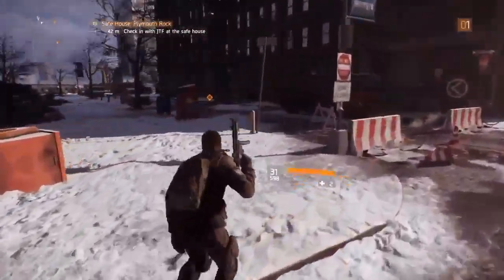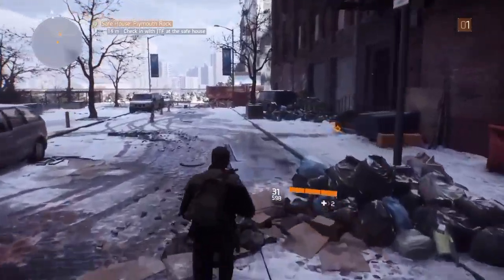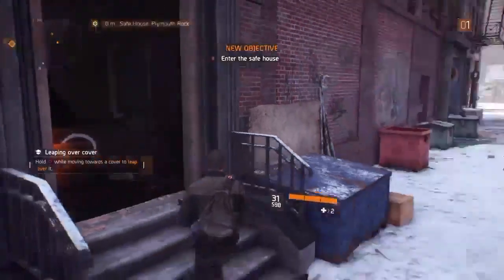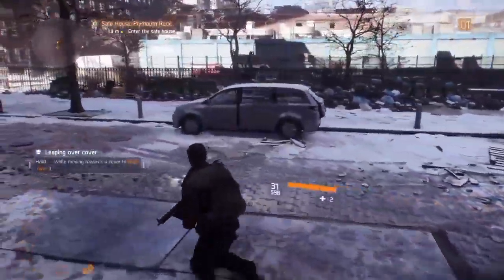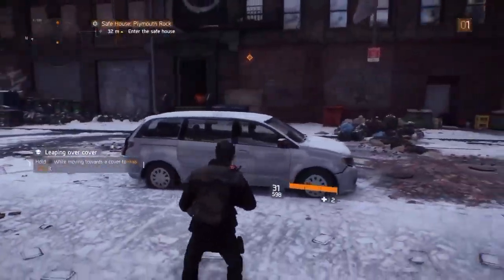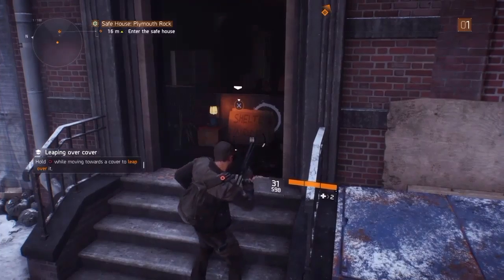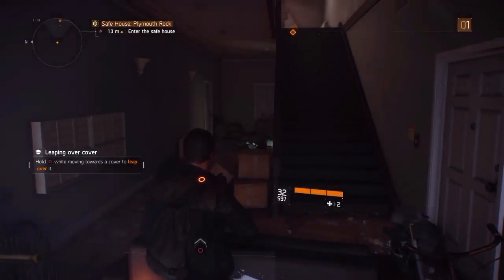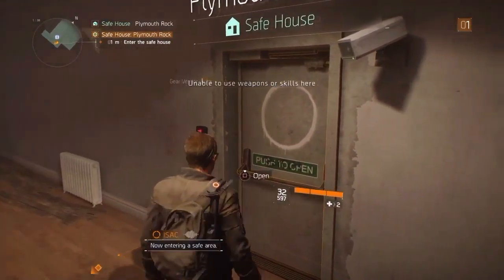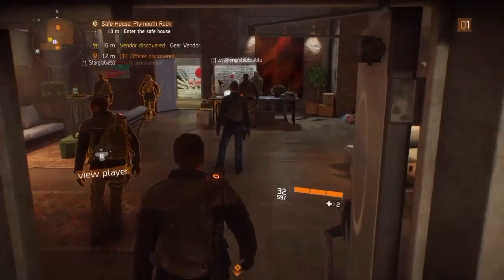We'll figure out soon if we're running away from something and he gets tired. A fellow agent, Fei Lao, has arrived — check in with her when you get inside. Hold Circle while moving towards cover to leap over obstacles. Now entering a safe area — oh interesting, open the door. Look at everyone else in here!